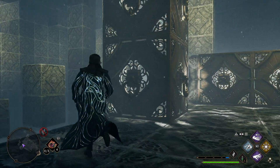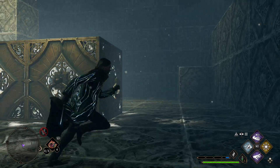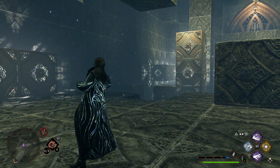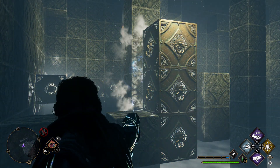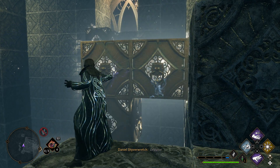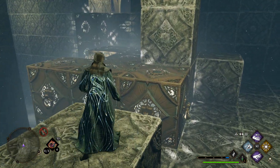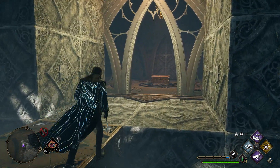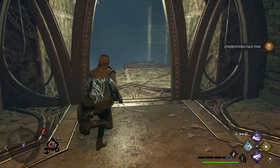It would definitely have to be this guy right here — the bullseye! Oh, really? I see, okay. You're at the mercy of basically the track you need to be on. Are you on a track as well? No, you're not. But I think maybe I could make this jump. An identified face item — we'll take that.